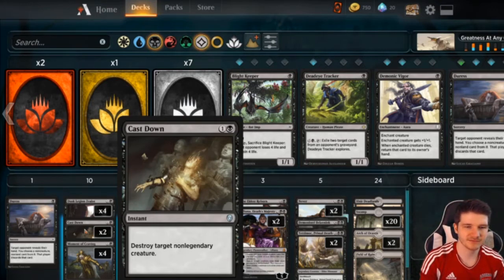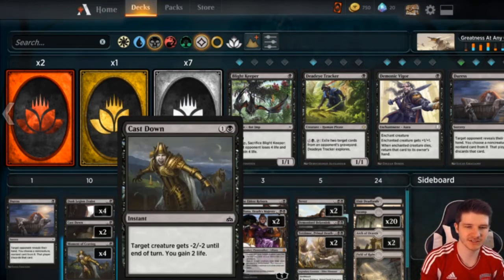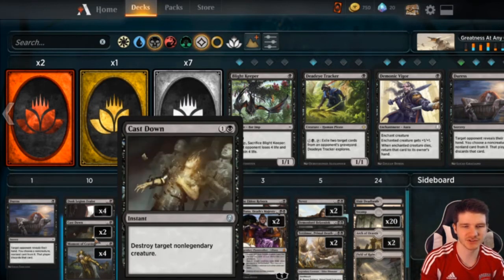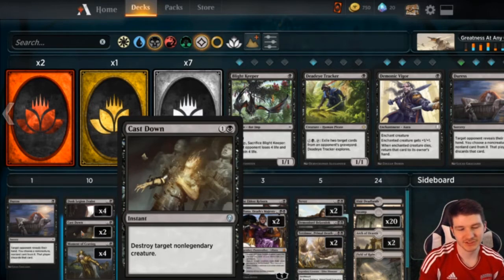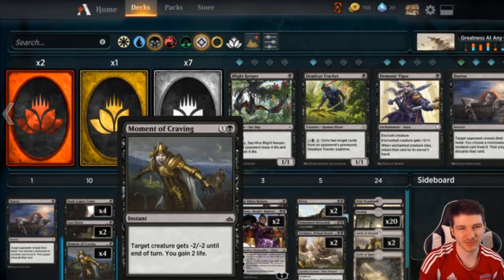Cast Down is also good against Mono Red because it gives us six total turn-two plays to kill their Ahn-Crop Crashers if we're on the draw, or Earthshaker Khenra if we're on the play. So yeah, just good as a two-of.